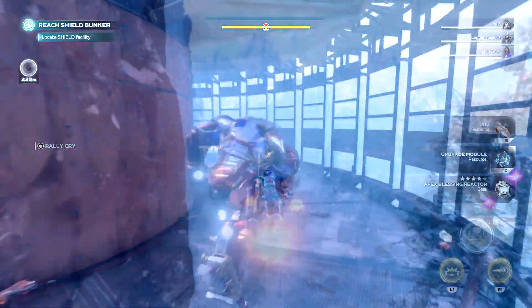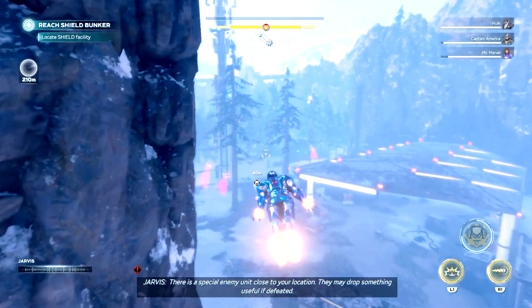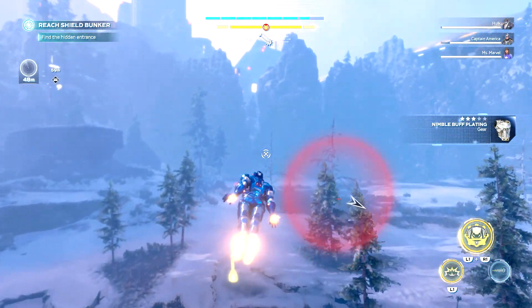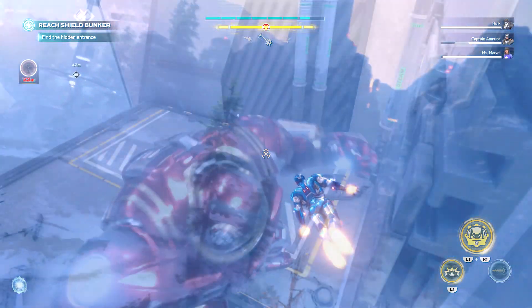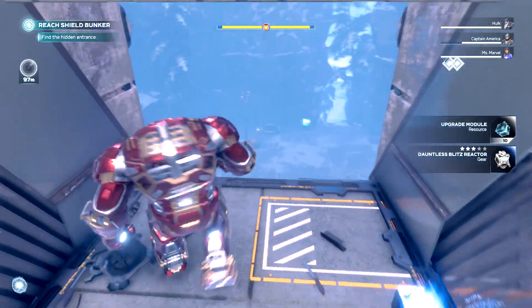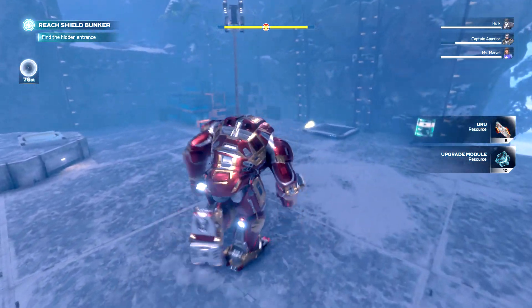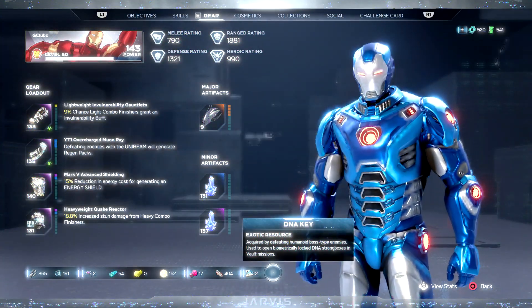Finally, go back towards the first gate and head left where the elite enemy is located. Refill your Hulkbuster by killing the AIM enemies near the hostage cage, then head north and in front of the AIM gate in the mountain on a balcony you will find the final DNA Chest — open it while inside the Hulkbuster. And that's it — you've farmed all DNA Chests and if I open my inventory you can see that I still have the DNA keys I started with. Amazing, right?